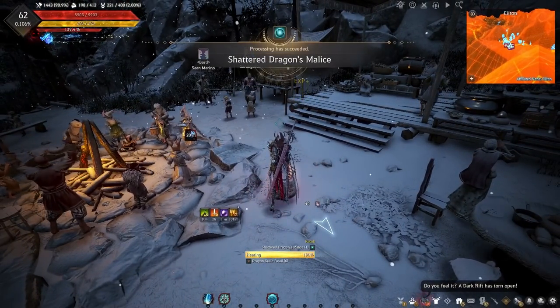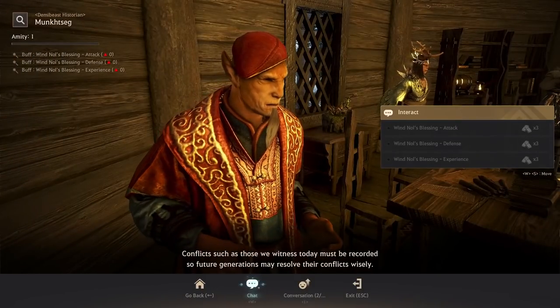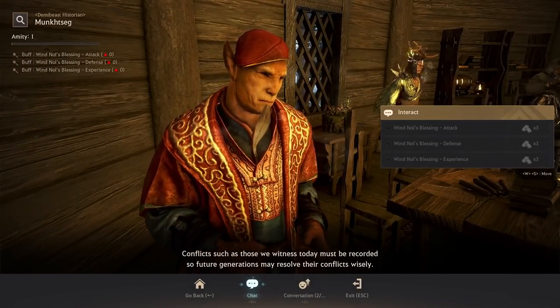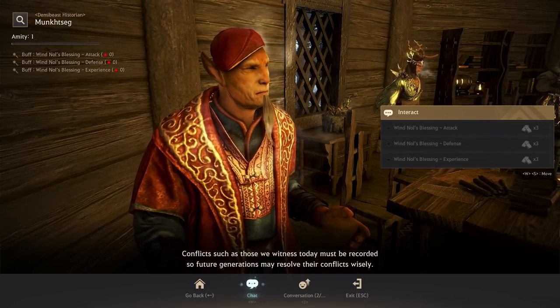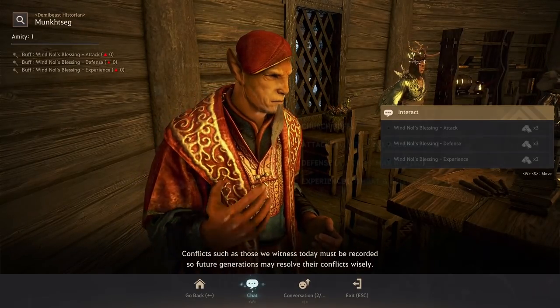For those who are newer or returning to the game, church buffs are 2-hour buffs that you can get at any time by speaking to your city's Faith Leader. You exchange 3 Tenji Gold Bars to get the buff. There are 3 types of buffs you can get: Attack, Defense, and Experience.